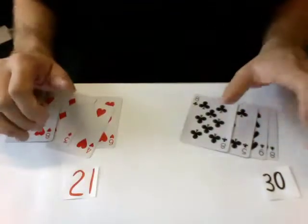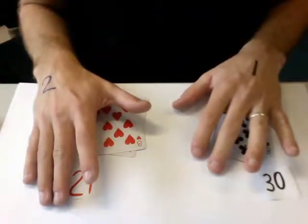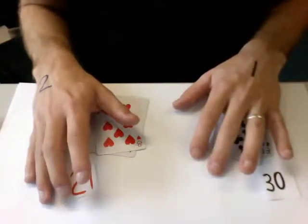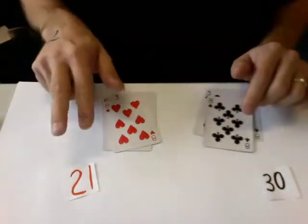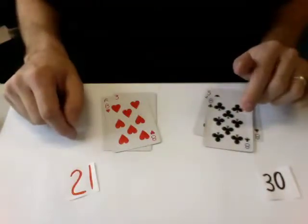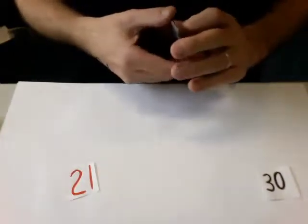The worst thing that can happen is that you get two equal sums, in which case you can only guarantee a draw — but that's okay. Usually, of course, cards don't get dealt so that you have a nice red, black, red, black, red, black ordering. Usually they are all over the place. What do you do then?